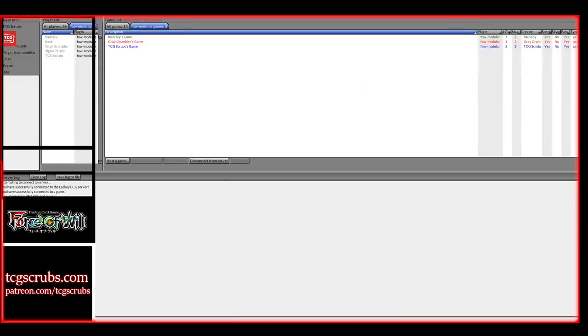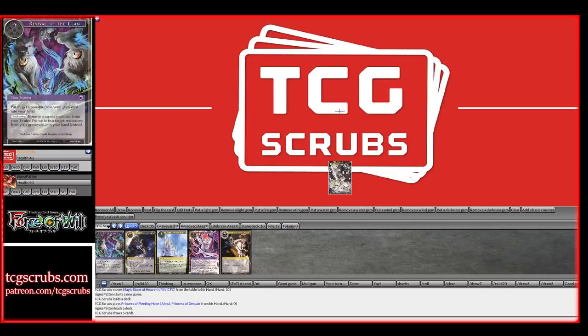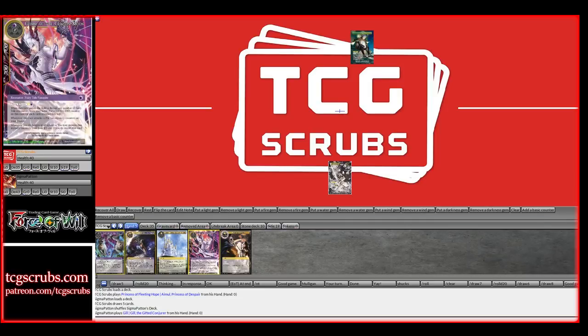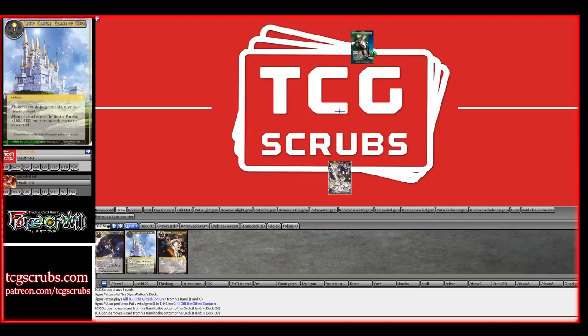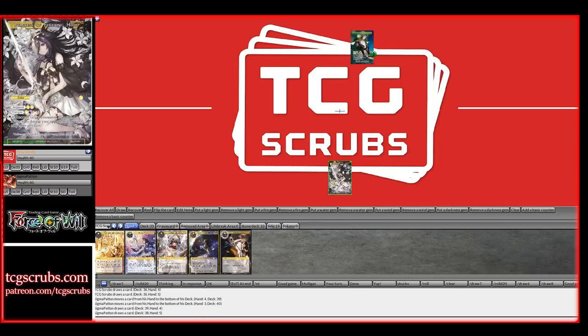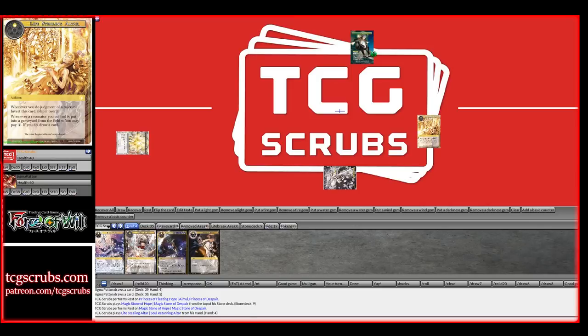Oh yeah, I didn't expect a game three after game one. You had a very well-timed Jekyll and I did not have an answer. I'm gonna try my hand going second again. Call Stone, do Life Stealing Altar — pass turn.